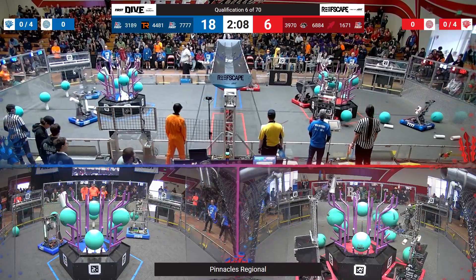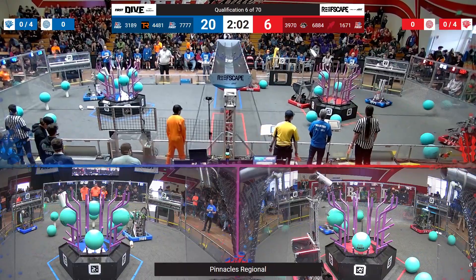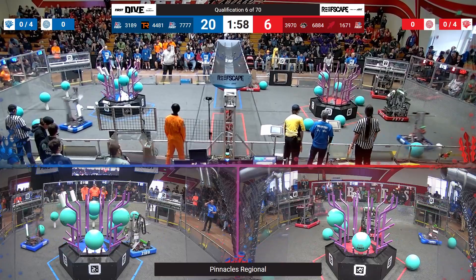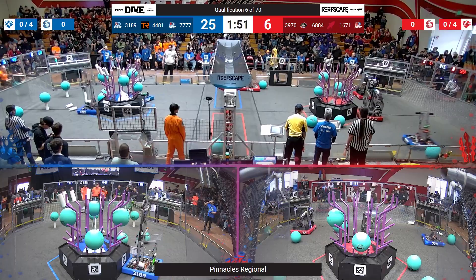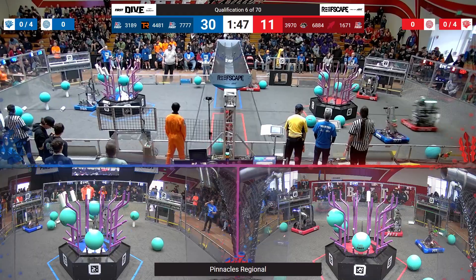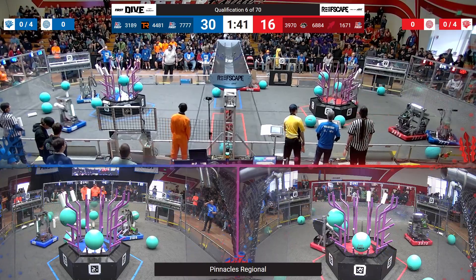Here come the Birdbrains now, looking to score something for Red. And also for Red, 39-70, removing all the algae from the reef. Here goes Duncan Dynamics — let's see if they can get this coral scored on the L4. It looks good. But the Rembrandts already with four up for Blue, as their partner 3189 Circuit Breakers removes all the algae.